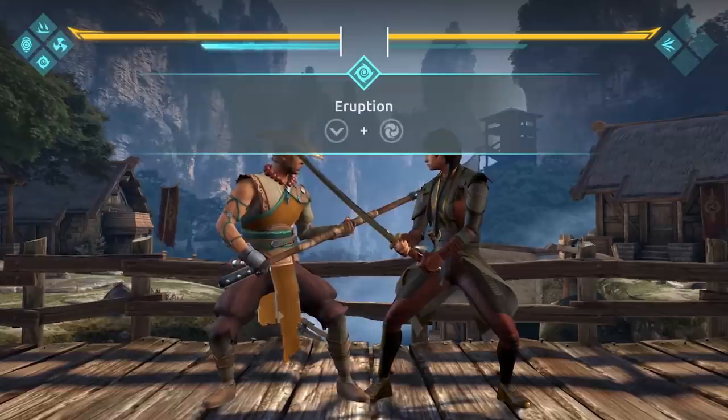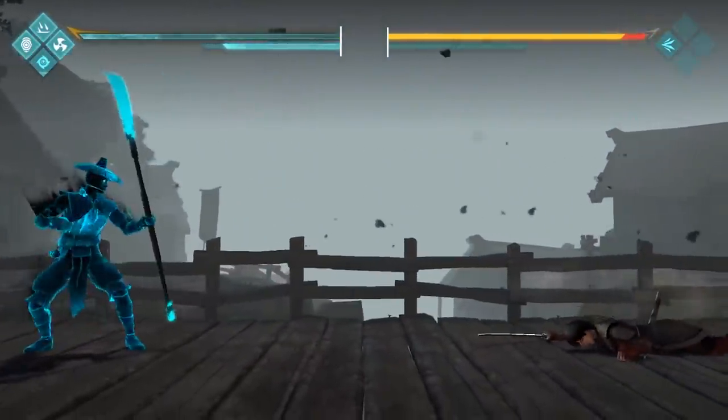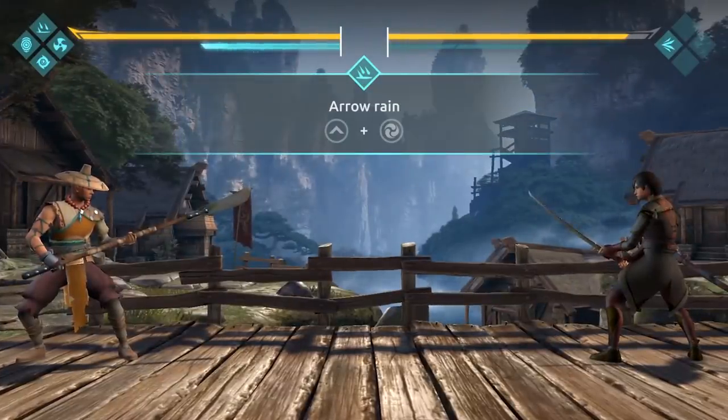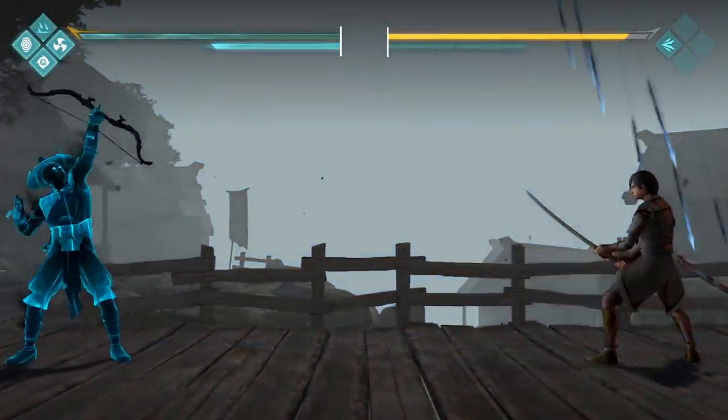Eruption allows you to gain distance on your opponent. Use this opportunity to cast your next Shadow ability. Arrow Rain is a great ability to use if your opponent is far away.